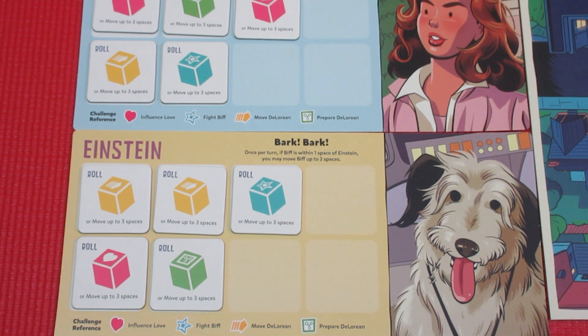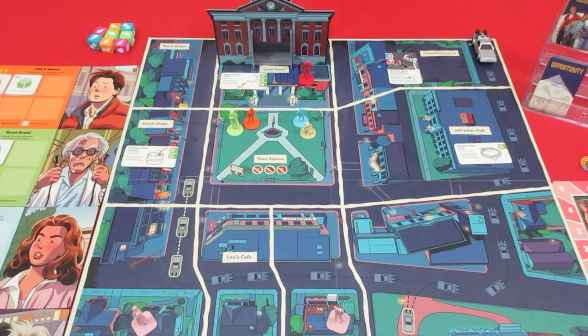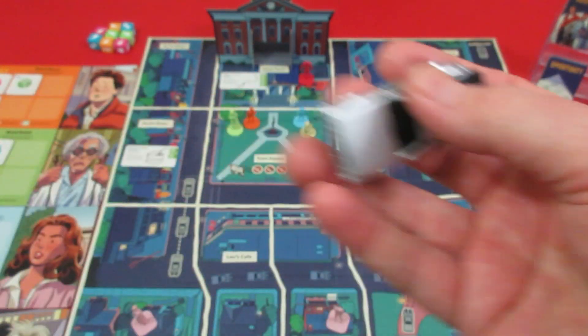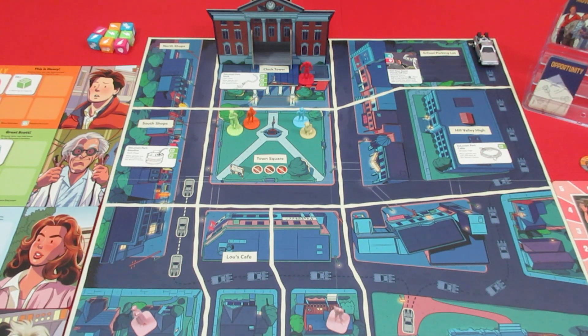Now let's take a look at the dice and the really cool pre-painted DeLorean miniature that comes with the game. The production of this game is really impressive. There's also a 3D dice tower included, though I'll be using my own dice tower. The DeLorean starts at the school parking lot — it's a pre-painted little plastic miniature, and it is ever cool. It could have just been a cube or something, but really excellent production value.